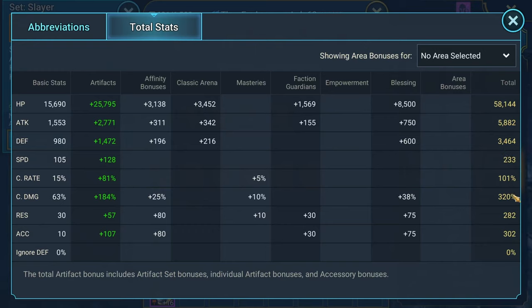Attack, crit damage — priority stats. Crit rate is also the number one priority stat, so: attack, crit rate, crit damage. 5800 attack, 100% crit rate naturally, 320% crit damage, 233 speed. You want to make sure your nukers are going fast enough, because if a nuker doesn't go fast enough and doesn't take a turn, it doesn't matter how hard they hit.